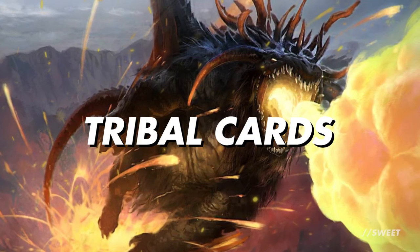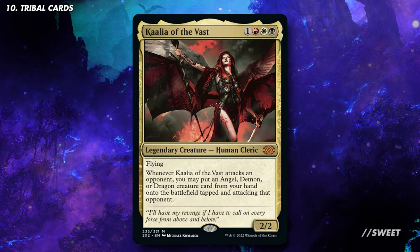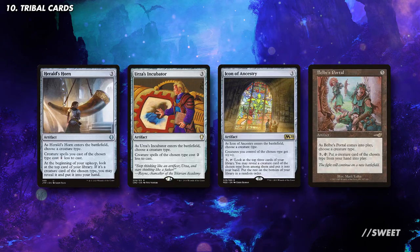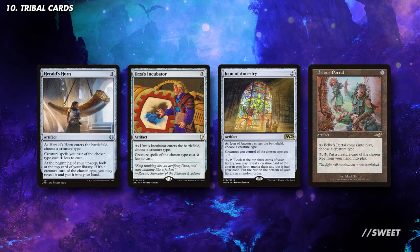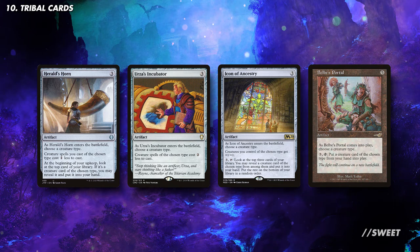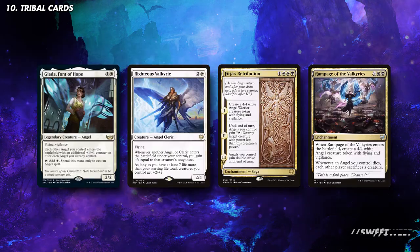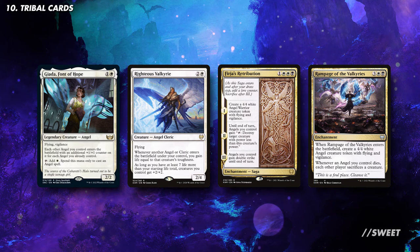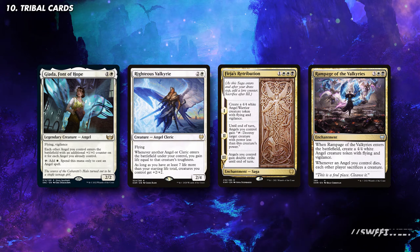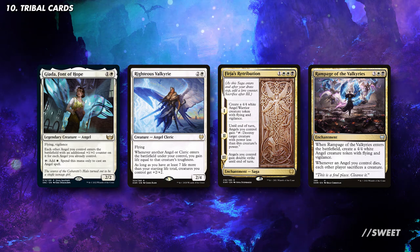Another great thing about Kalia is that you can also go down the tribal route, focusing on either Angels, Demons, or Dragons. If you go down this route you lose some of the utility creatures that either draw cards or act as removal, but you do get to run some additional tribal matters cards that help bind the whole deck together. Cards like Herald's Horn and Urza's Incubator help you ramp ahead by making the mana costs of your chosen tribe cheaper. Then a card like Icon of Ancestry buffs them up while also letting you dig for some extra cards. Belbe's Portal is another great cheat-into-play card. If you pick Angels you get cards like Giada, Font of Hope for ramping, Righteous Valkyrie which gains life and can buff up your whole team, Furia's Retribution which makes you an Angel then turns all your Angels into removal and wins the game, and Rampage of the Valkyries which makes removing your Angels an absolute misery.